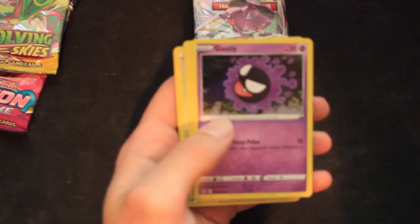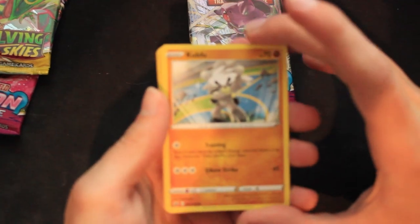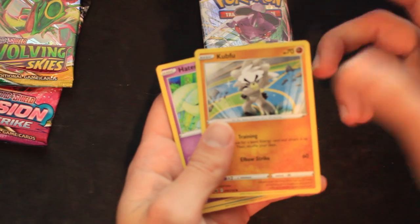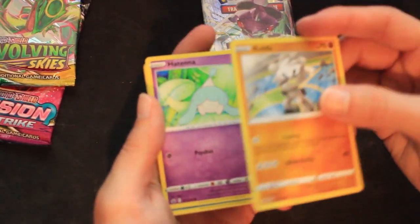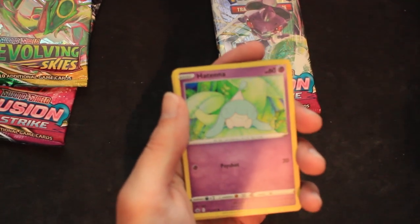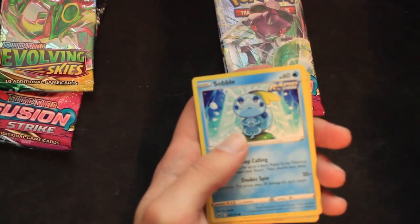Shuppet. A Gossifleur. Next. A Kabu. Next. I feel like these are from Sword and Shield expansion. Hatena. I don't remember any of these — these are the new ones. I don't remember Sobble.